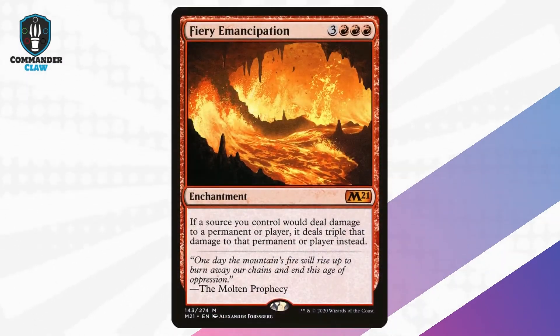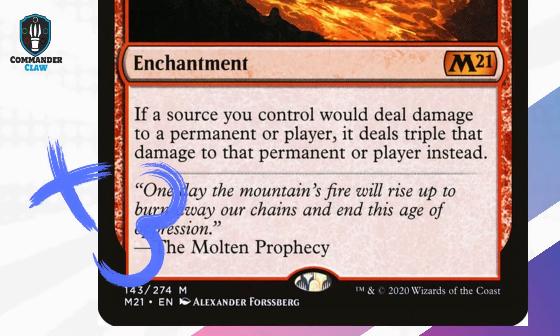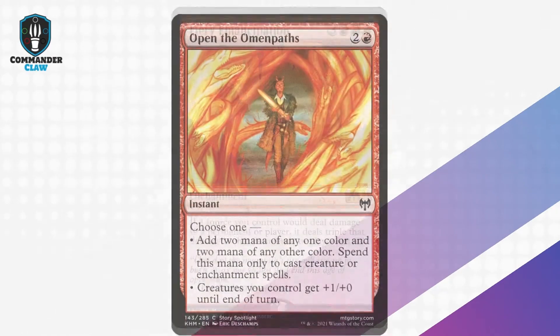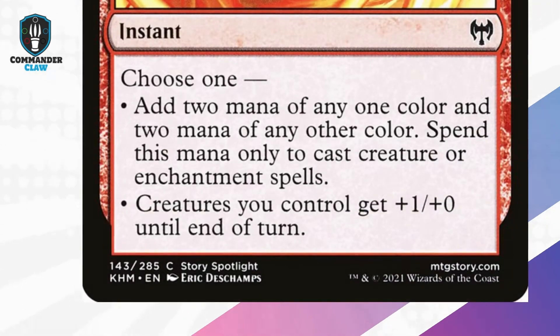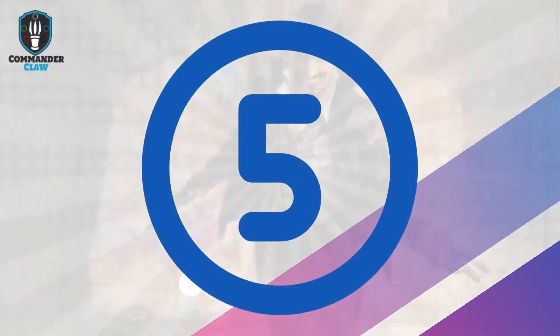Third is Fiery Emancipation. This is a fiery damage amplifier that triples the damage from any source you control. This card is like a billboard that says game over for opponents. Four is Open the Omen Pass, one of my favorite mana rituals in the game, which can only be used to cast creature or enchantment spells. It's versatile enough to cast Anello or Fiery Emancipation.